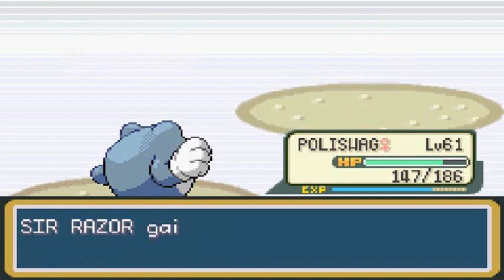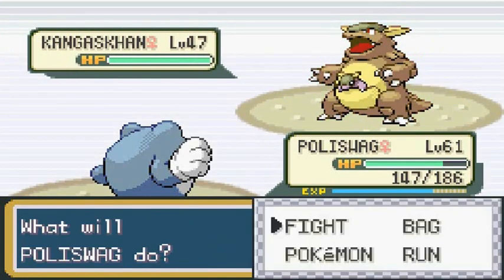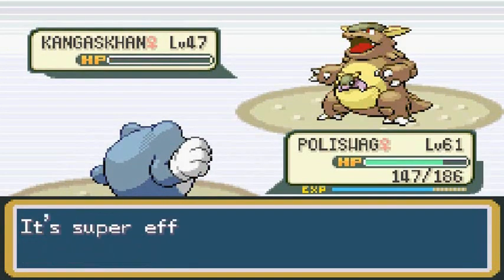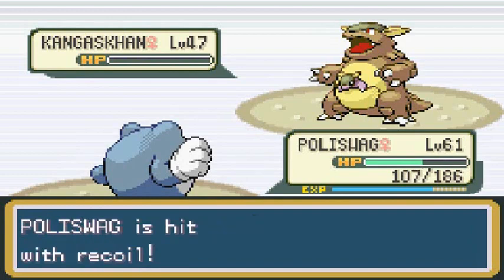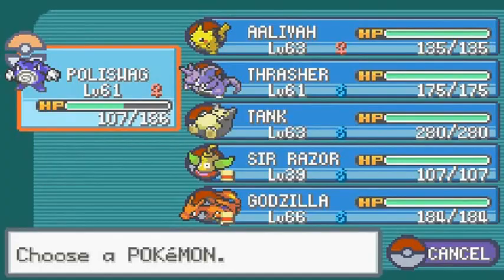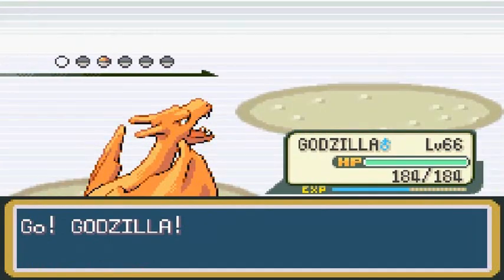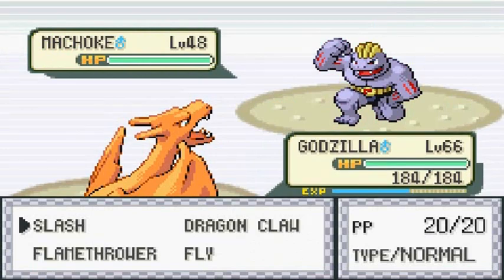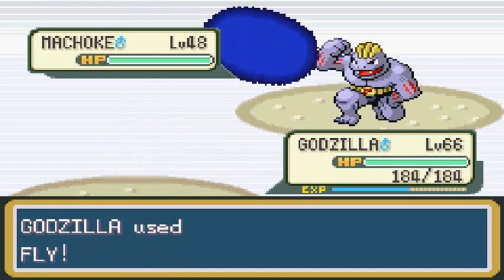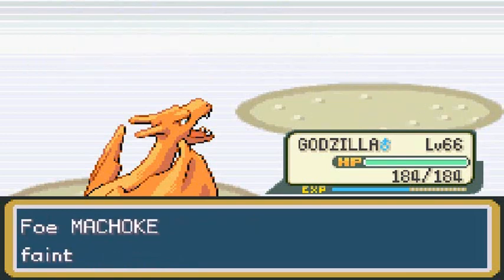That's how you do it. Sir Razor gets experience points. He sends out a Kingdra next, so we stay with Poliswag — Submission again. You gotta love that recoil though. Now he sends out a Machoke, so let's switch to Godzilla. Machoke uses Fly attack — does it do it? Fly attack for the win! And that's how you do it, guys.